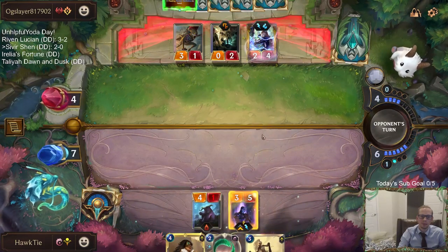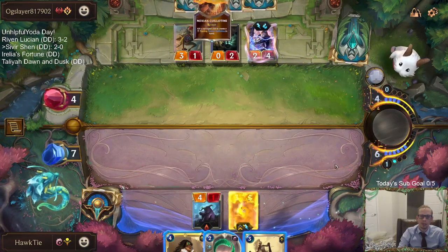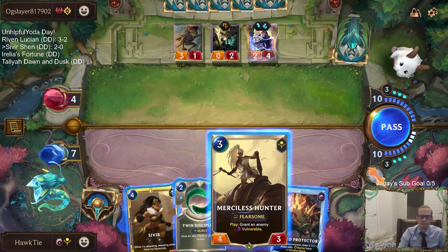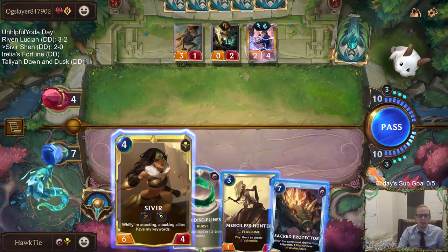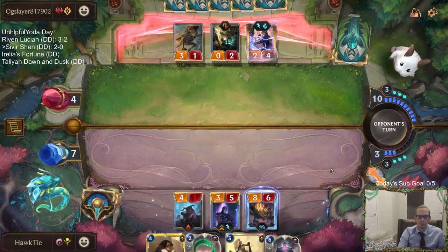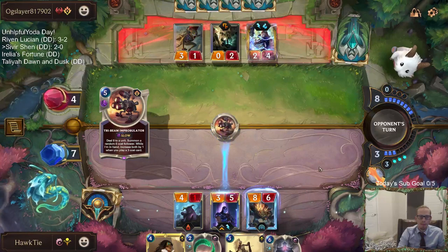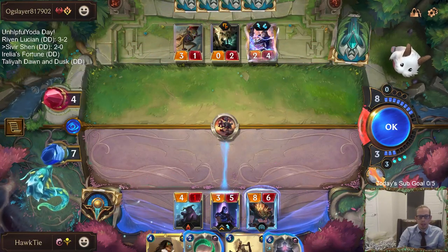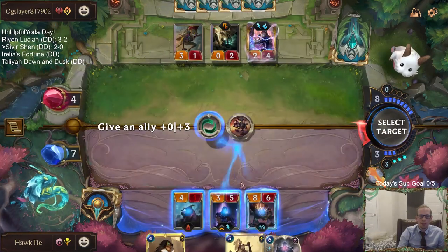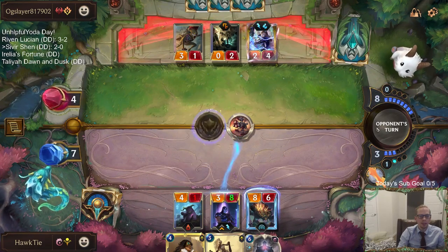It's 19 to 0 with attacking for two and all the damage. I want to Shen spell, but if I Shen spell and they have another thing that targets... Ezreal just kills you so fast — they just hit us for two with Ezreal and we're gonna be dead from 19 before we get to attack again.